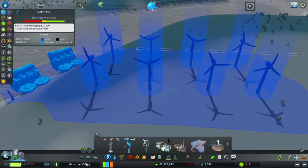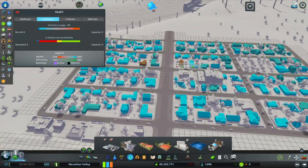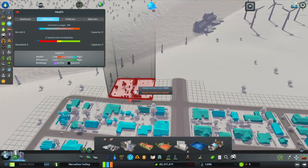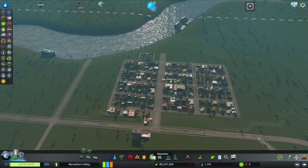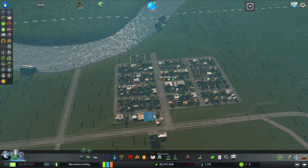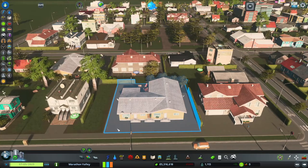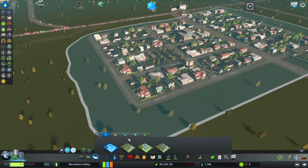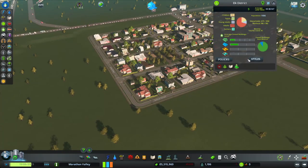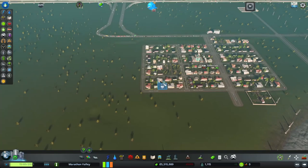It looks like our wind farm is working — we're making 54 megawatts and using 21, so we're okay on that front. Healthcare, we're doing okay. I probably should build a graveyard now that I think about it — I'll put that there because we kind of need it right away. Everything else should be okay for this first creation of the city. Our houses look pretty Midwestern. I can't really tell if the theme is working, but it seems to be using Midwest suburb assets — it is applied to this district and pulling from that, so we should be okay.